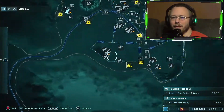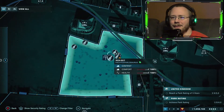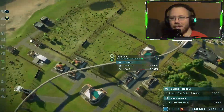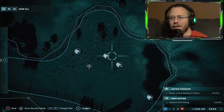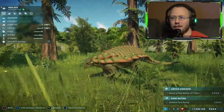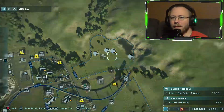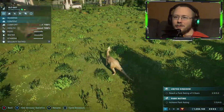Our dracorexes are down here. I've got another enclosure over here now with some pachycephalosaurs in it — that's our new side addition to the park. We also got some nodosaurs. And we got some parasaurs — you know, I love my parasaurs, I gotta have them.